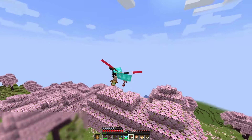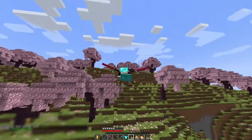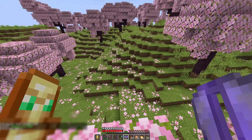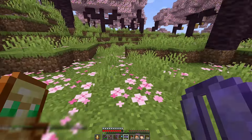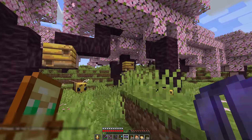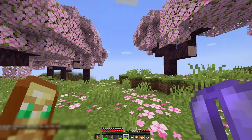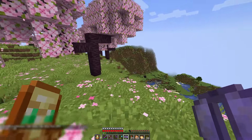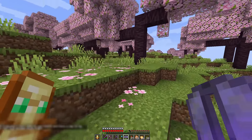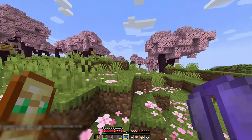So I guess we already discovered one of those new things, which is a Cherry Blossom biome. That's cool. And those particles — this is just the best part. Buzzy bees and pinky trees. Yeah, new colors of wood, which is amazing. And lots of creativity options together with that, including the flowers.